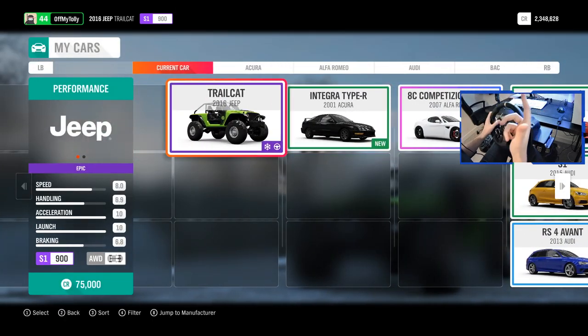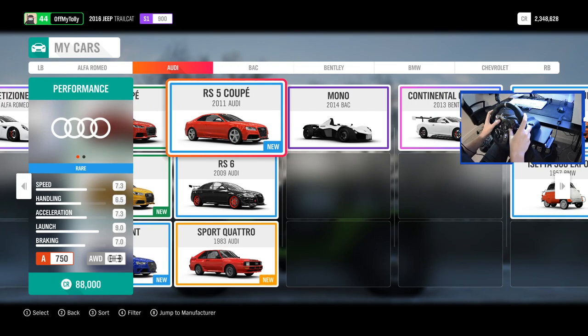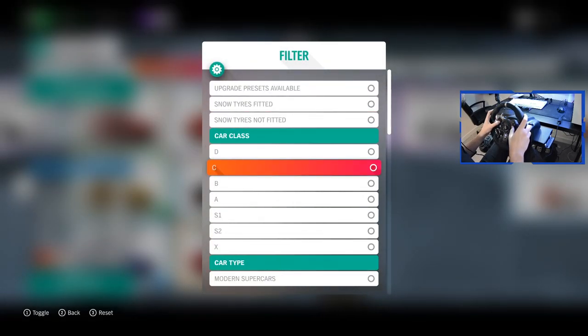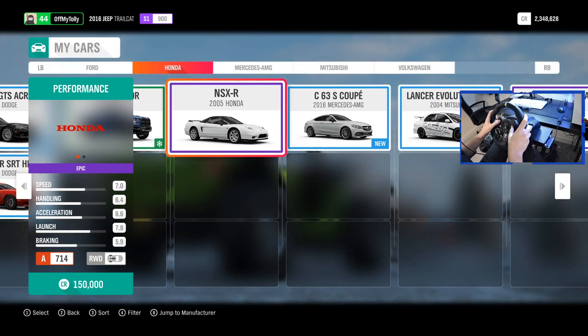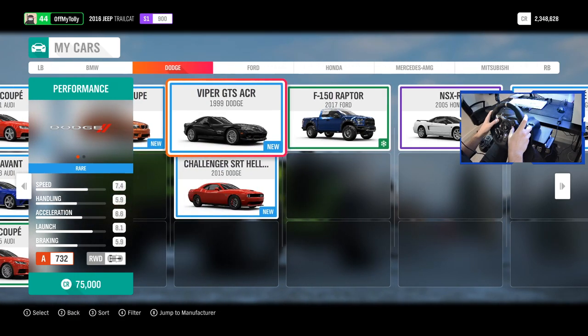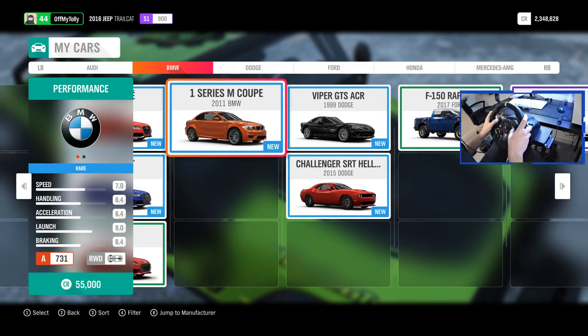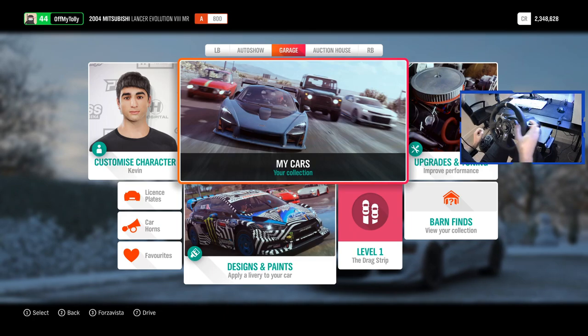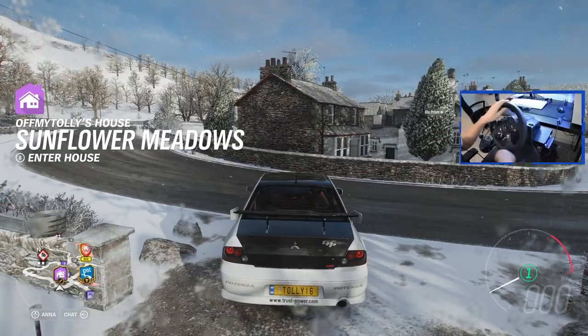I'm going to jump in a different car today. We were in the Trailcat last time, so let's switch it up. I feel like A class — should we go for A class? Let's bring out the NSX... oh, that's the wrong one. Let's pick the Lancer. I've downed the sensitivity on the steering all the way to zero, and I've upped the rotation — I think I'm on like 700 now. Should be interesting.